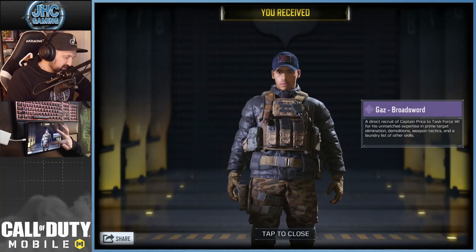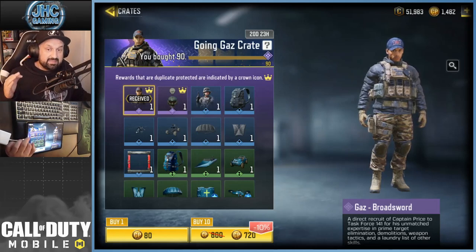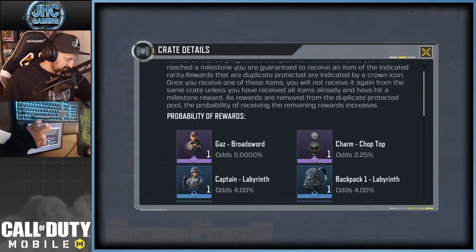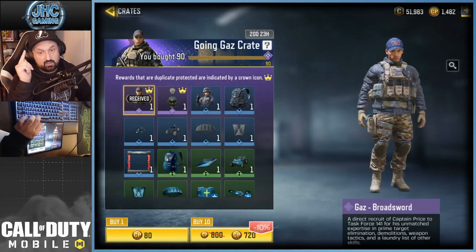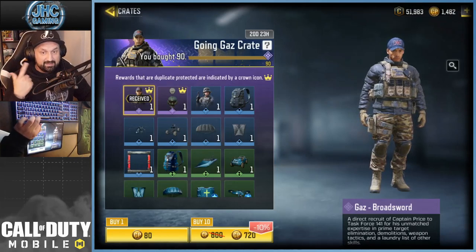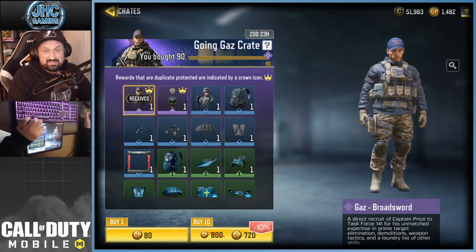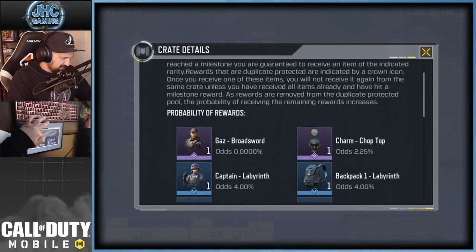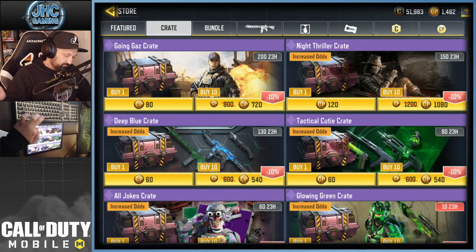I think I got lucky guys — and we're gonna have to stop. I don't know if it's a coin flip or how the guaranteed epics work — whether it's one random epic or if the odds still matter at this point. But now that I have the gas soldier, there's still a 2.25% chance to get the charm. I got lucky on this video, but if I had gotten the charm instead of the soldier, I would have had to stop and lost like 6,000 COD Points — because after that there's no guarantee, and at 2% I'd probably have to open like 50 more crates.